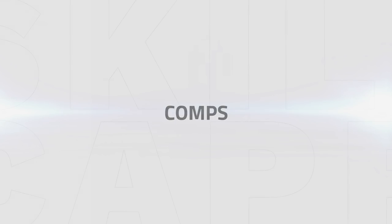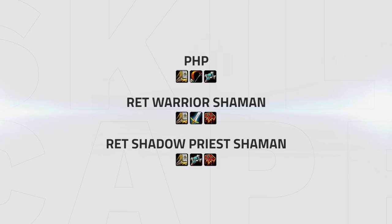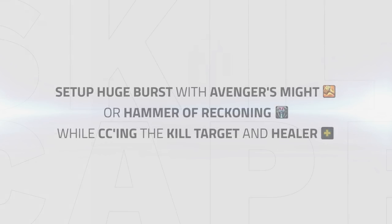Starting with your comps, ret paladins have access to a handful of strong ones in PHP and several other ret resto shaman comps. Each of these comps play out in a very similar way, with your goal to set up huge burst with Avenging Wrath or Hammer of Reckoning while CCing your kill target and the healer.